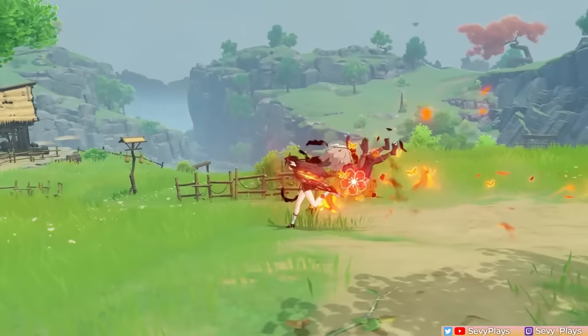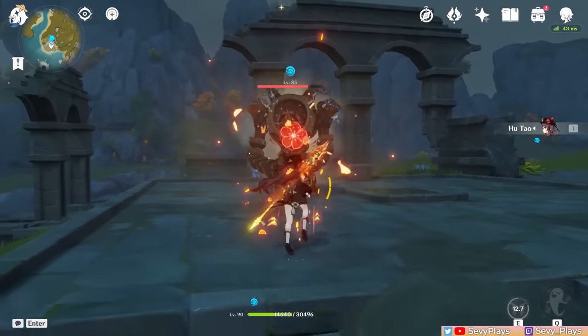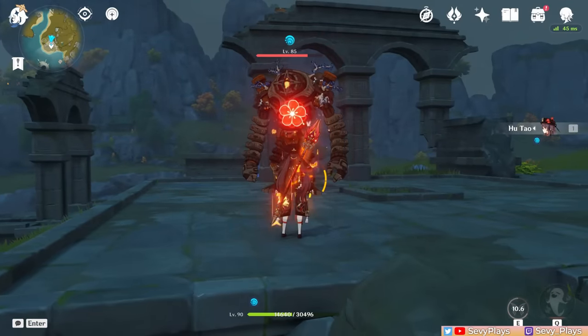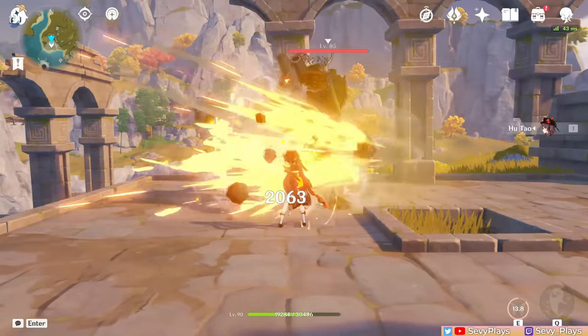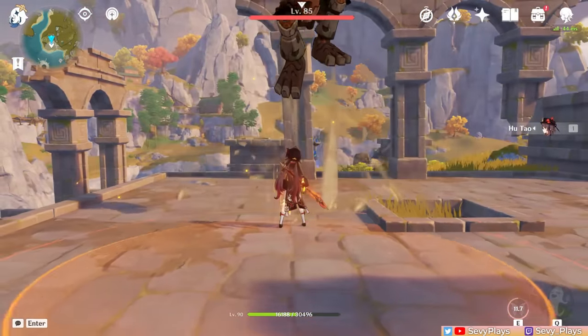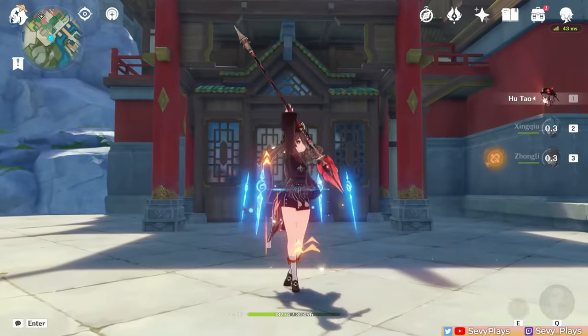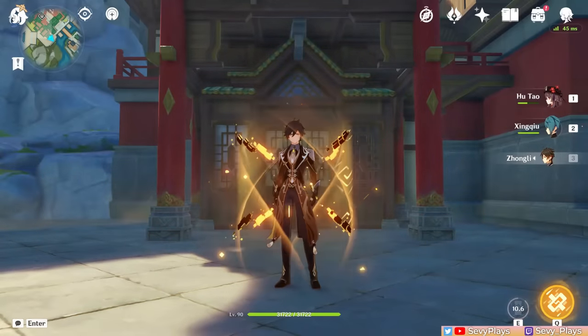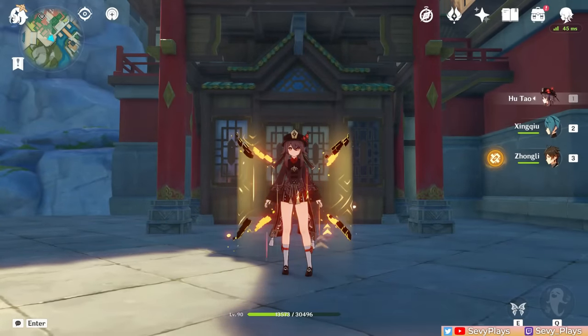Another source of damage is the Blood Blossom Mark, which is applied on an enemy hit with her charged attack during her skill and makes them take pyro damage at certain intervals. Lastly, she gains an increased resistance to interruption. It's not a guarantee she won't be staggered, but it helps a lot. If paired with another unit that gives resistance to interruption or a dedicated shielder, this practically ensures Hu Tao will be able to do her attack combos uninterrupted.